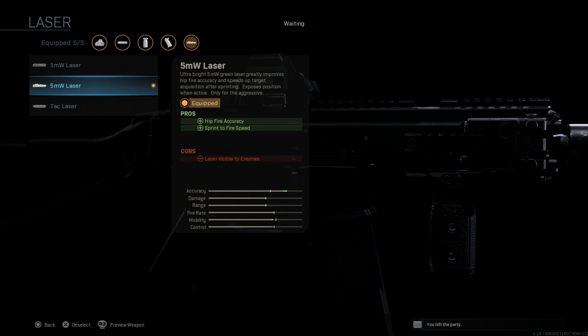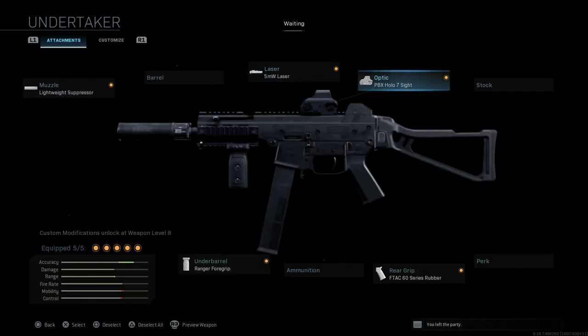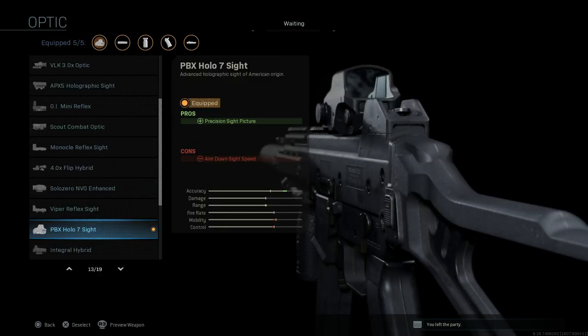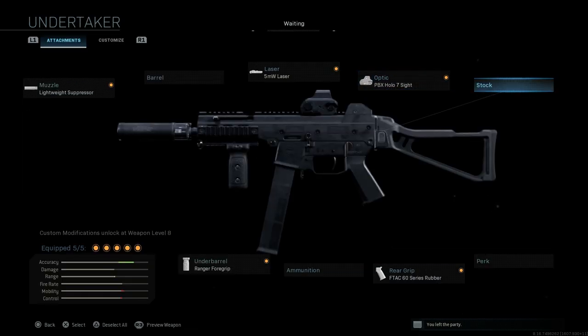Keep in mind the laser is only visible to enemies when walking — if you're sprinting or ADS-ing, enemies won't see it. The optic on this blueprint is the PBX Hollo 7 sight, which offers a more clear, precise picture compared to standard holographics. As with any optic, the pro is precision sight picture and the con is ADS speed.